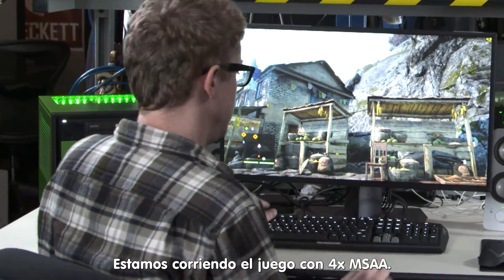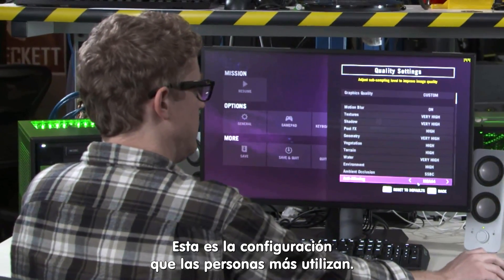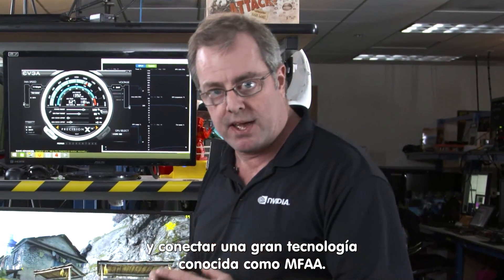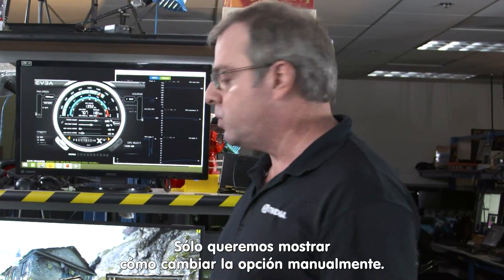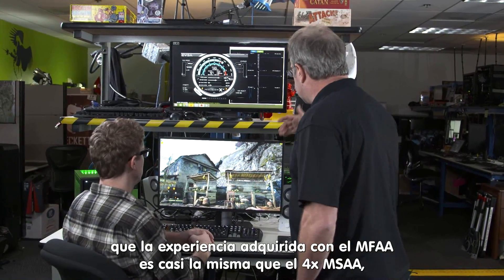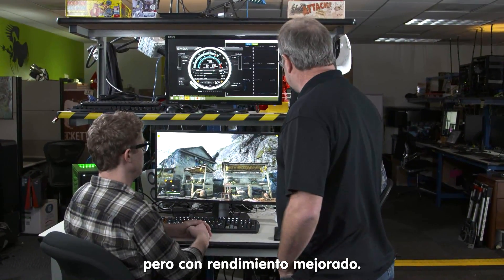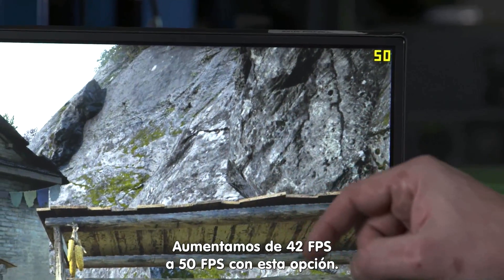Let's take a look at options. We're actually running 4X MSAA, which is a very common setting most people run. We're going to change it to 2X MSAA, and we're going to turn on a great technology called MFAA. GeForce Experience will do this for you automatically, but we want people to get the sense of how to tweak this stuff up. And what you'll see is right away, with MFAA running, you're getting about the same experience as 4X MSAA, but at much higher performance — we were about 42, now we're at about 50 frames per second.